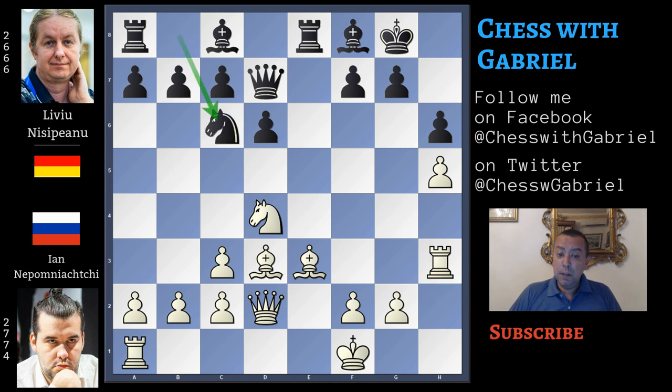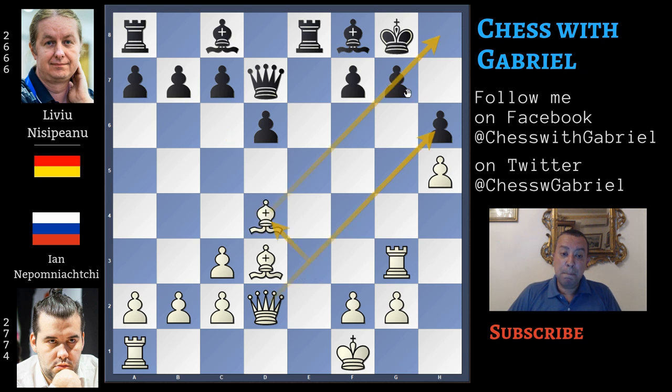Knight to c6 is a good move but doesn't solve any problem. And rook to g3, pinning g7. Nisipeanu continues with king to h8, breaking the pin — this is the best move. Let's go back one move: knight captures on d4 doesn't work. In fact, here comes bishop captures on d4. There is still the terrible threat of queen captures on h6, and king to g8 doesn't break the pin because the queen can still capture with check, winning the game, as the bishop pins g7.